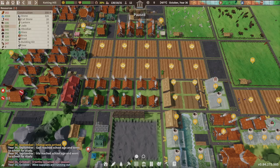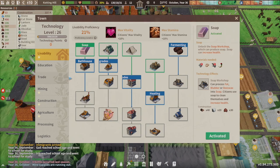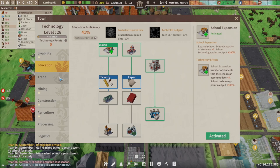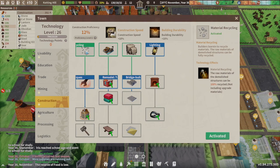Welcome back everyone, Larry here for our continuing Settlement Survival Extreme series. I got a lot of stuff accomplished since the last time. Let's get into the skills — I just picked up soap, and we have our reservoirs from the previous episode. I haven't touched trade yet because we're simply not at that point. I have all my terraforming, which has worked out really well construction-wise.